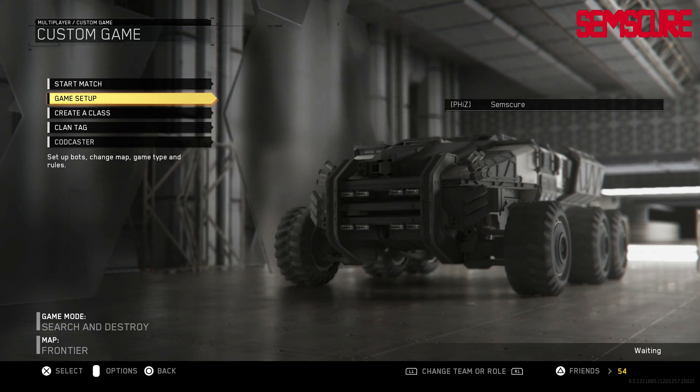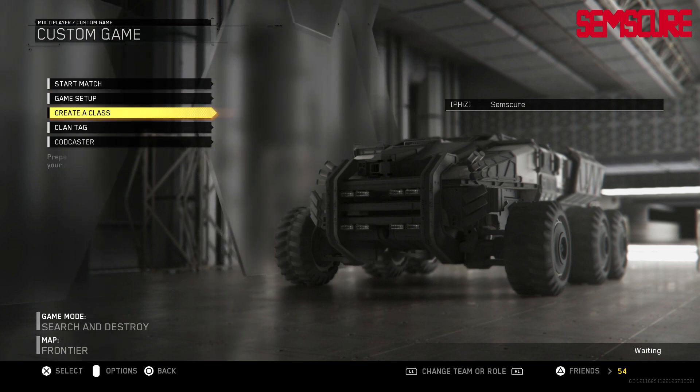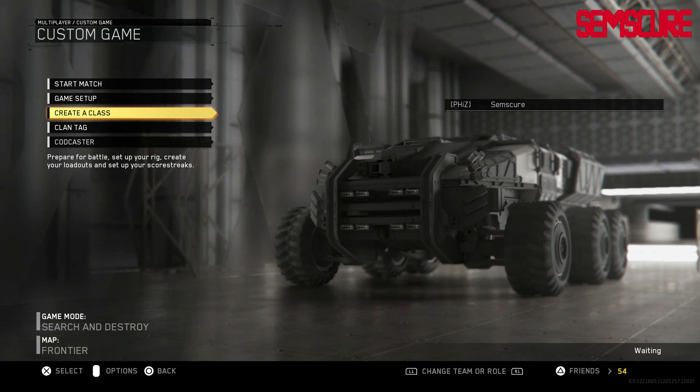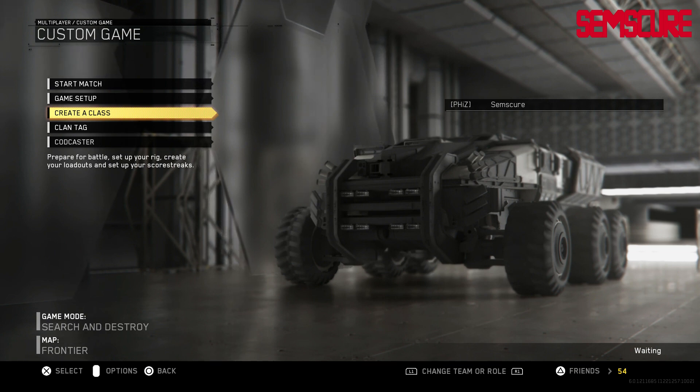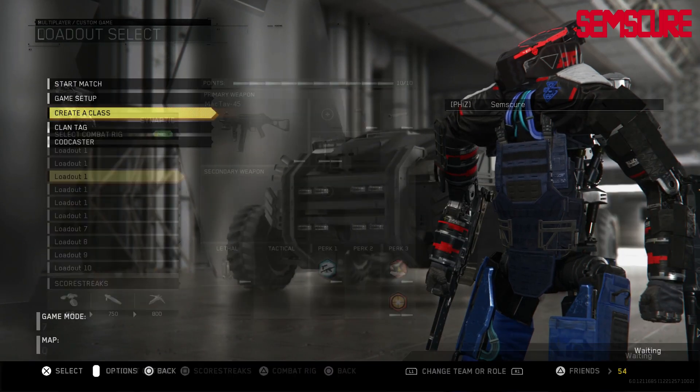You can barely tell that I'm even in a custom game or private match. There's no map preview at the bottom left — how is that even a thing? It literally just says 'Map: Frontier.' You would have no idea you're even in this at a glance. And what the hell is that background — is that just a truck?